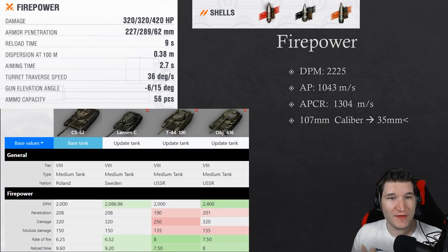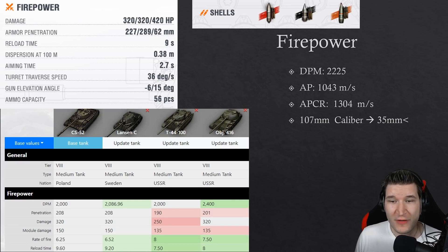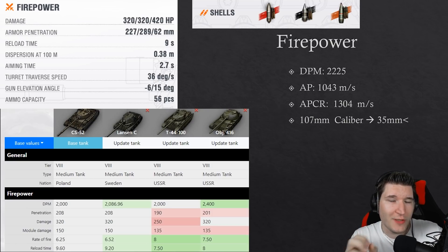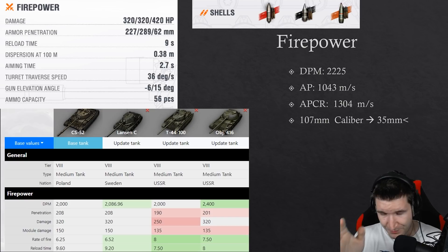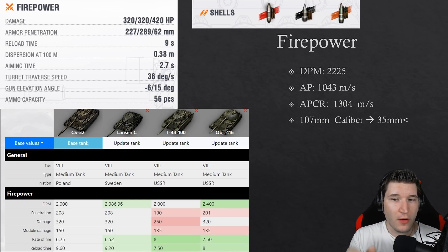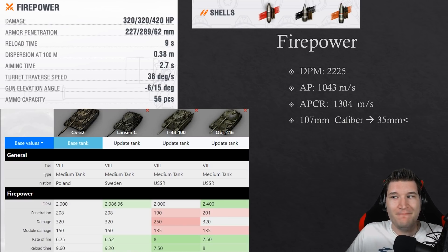The Object 274 has a 320 alpha gun and a DPM of 2225, which is basically the best of all those tanks except for the Object 416, which is known for its insane DPM. Again, pretty much a given that this tank could perform as a tier 9. It has very quick AP rounds at 1043 meters per second and quick APCR rounds at 1300 meters per second. This is very interesting — it has a 107mm gun, which means it can overmatch 35mm armor plates, since a 105mm gun is right at 35mm flat and can't reliably overmatch them.